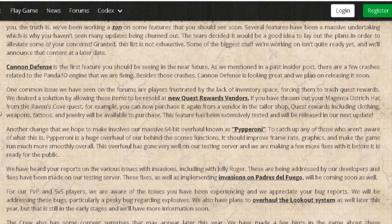Next, a change they hope to make involves a massive 64-bit overhaul known as 'Pepperoni' — weird name, but alright. I think right now we're on 32-bit, but I'm not too sure. To catch up anyone who isn't aware: Pepperoni is a huge overhaul of behind-the-scenes functions. It should improve frame rate and graphics — so I can make the game look better? How much is the graphics actually going to change? That's the real question.